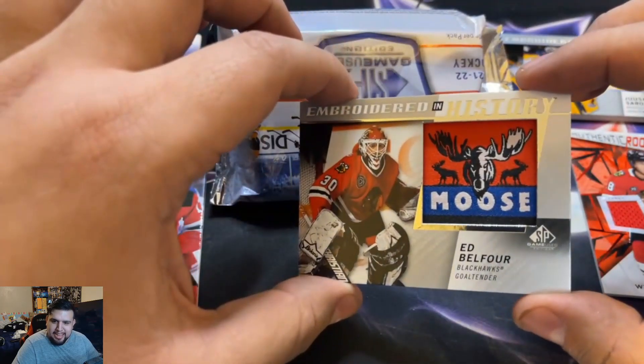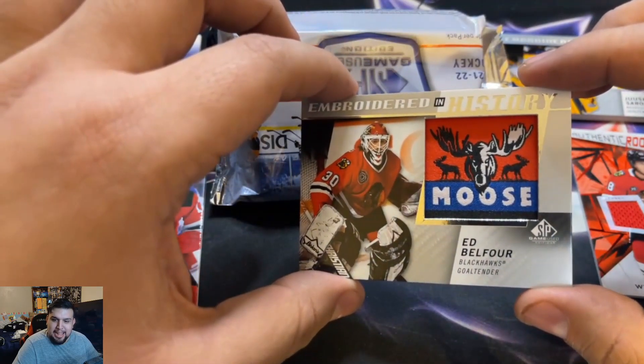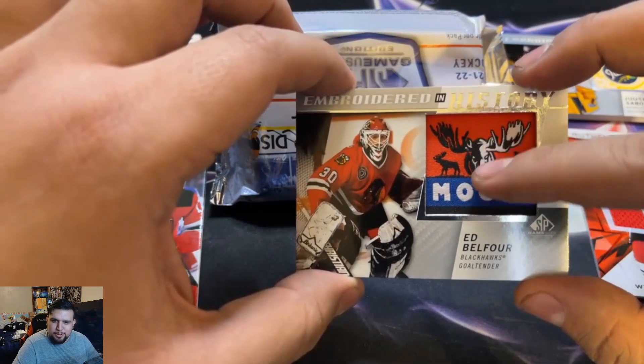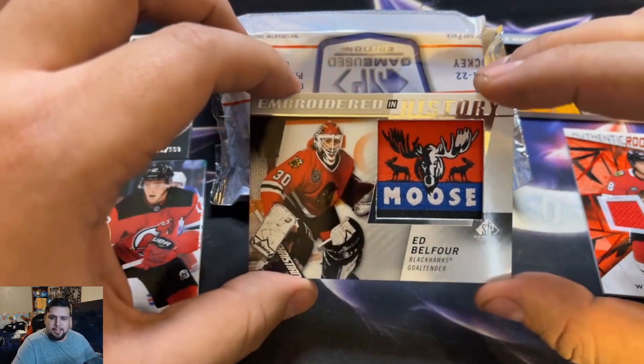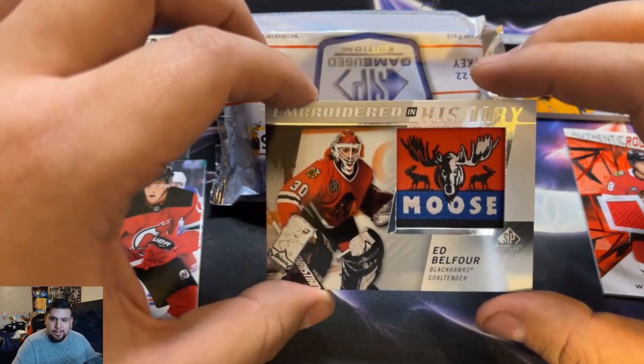Embroidered in History — Ed Belfour, Blackhawks goaltender, 'The Moose.' This is a sick patch though. Another manufactured patch, but this is pretty sick, I'm not gonna lie. This is gonna be a short video. Our hit is next.